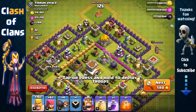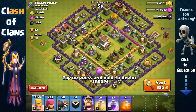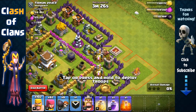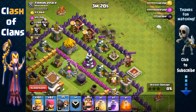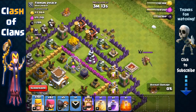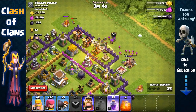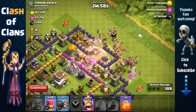Here we have a Town Hall 8 base — his Barbarian King is right on the outside. He only has one drill. I'm going to go for the storage and try for the Town Hall. We need to open up that first layer — I have level 3 wall breakers so I'll need three of them. That wizard tower is right there so we're going to need a heal spell, otherwise it's going to kill all our barbarians and archers very quickly. We'll also need the rage spell to help our wall breakers open up that second layer.